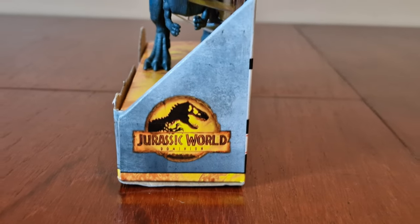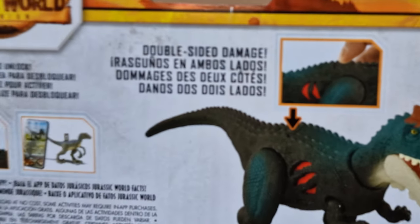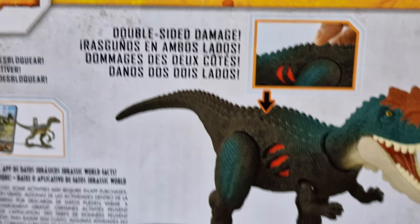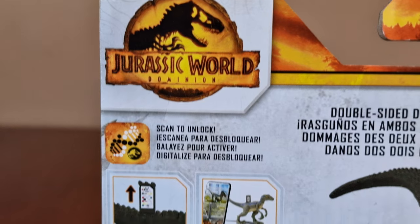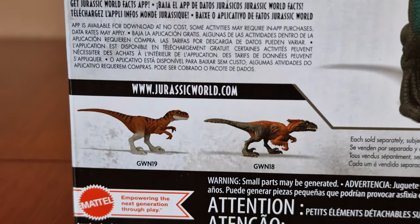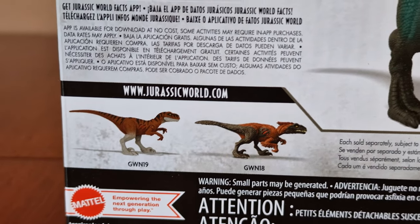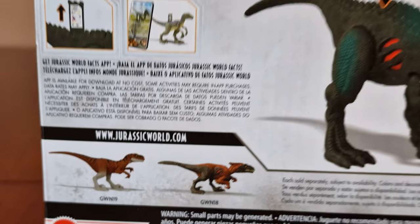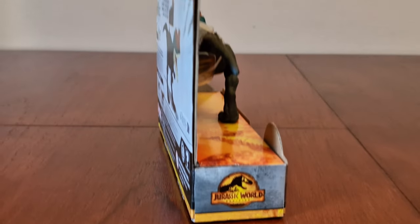Let's go around it. Here's the side, here's the logo again. Here's the back. Here's this double-sided damage. Here's the logo again. Here's the Morphax Affirmation. Here's an Extreme Damage Trosoraptor and Pyroraptor, which has been released in full. Here's the other side.